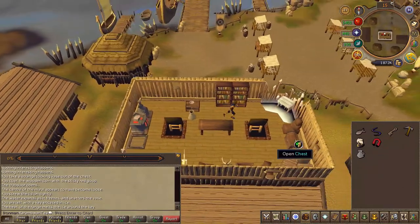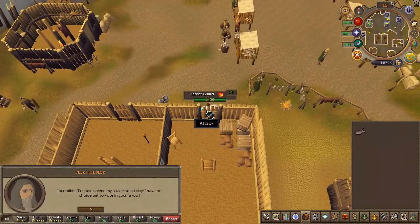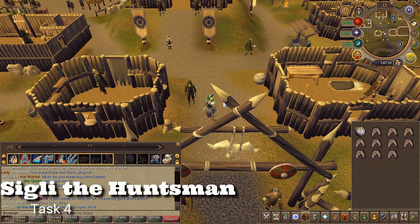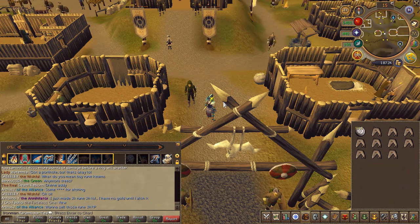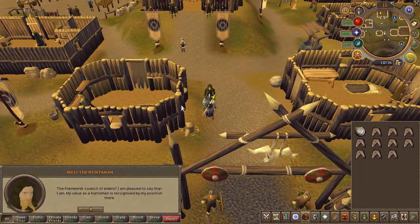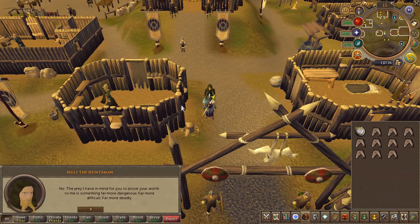Once you've gotten the three tasks done, head down the trapdoor and exit through the door. Before we start the next section, re-bank and re-gear as we'll have to slay a monster. Right by the Rellekka entrance, find an NPC called Sigli — speak to him and choose the first chat option for both prompts.